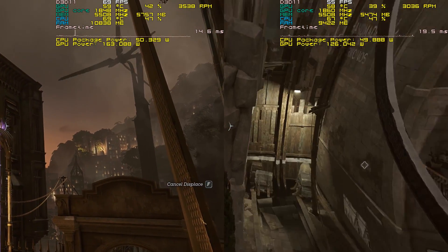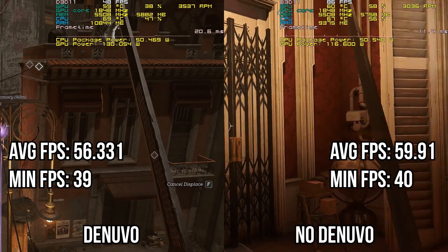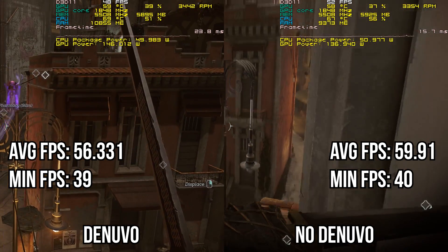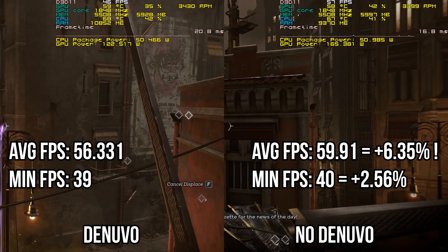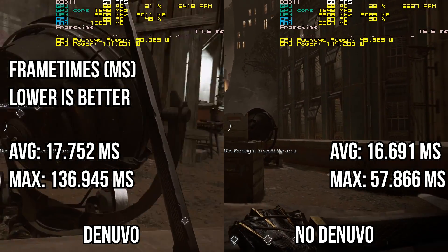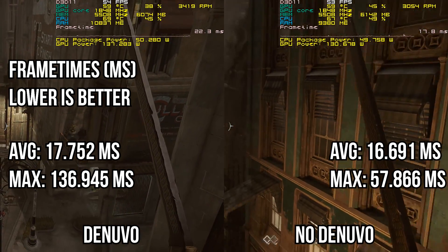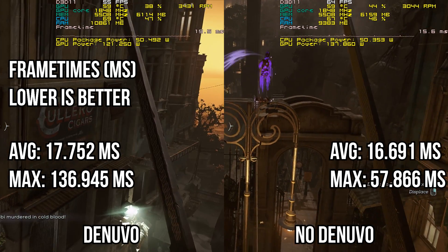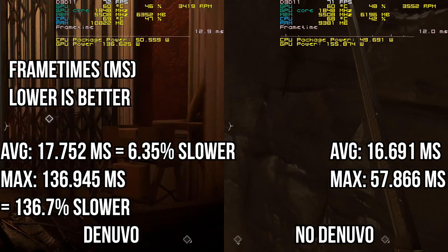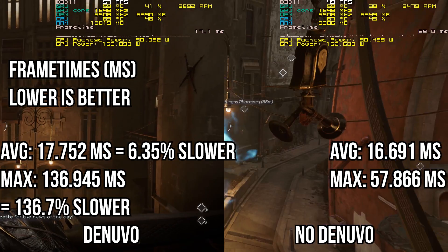With everything loaded, how did Death of the Outsider perform? The game ran at a minimum of 39 fps and an average of 56.331 fps before Denuvo was removed, and a minimum of 40 fps and an average of 59.91 fps after — a 2.56% higher minimum and 6.35% higher average frame rate. Frame times averaged 17.752 ms with a maximum of 136.945 ms before removal, and 16.691 ms with a maximum of 57.866 ms after. The Denuvo-protected build's maximum frame time was 136.7% slower than the Denuvo-free build.